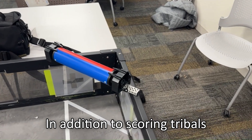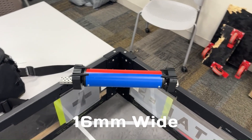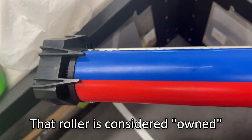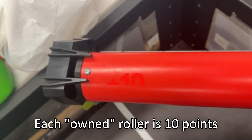In addition to scoring tri-balls, robots can spin the two rollers. Rollers are 250mm long and 60mm wide. If the area inside of a roller's pointers only shows one color, that roller is considered to be owned by that alliance. Each owned roller is worth 10 points.